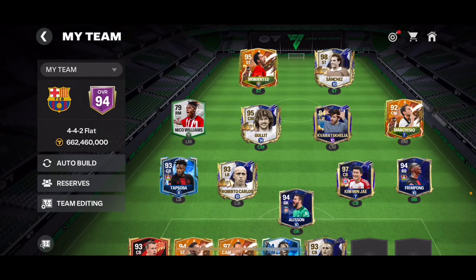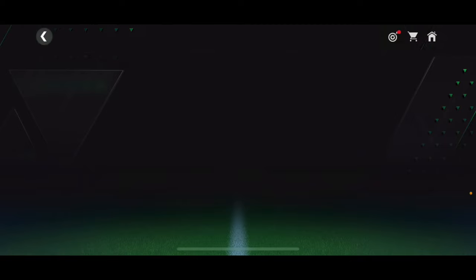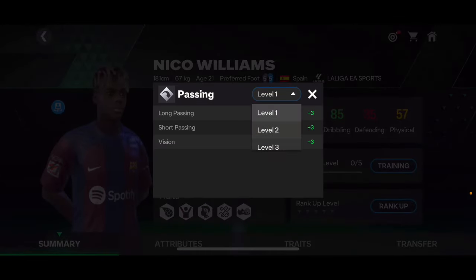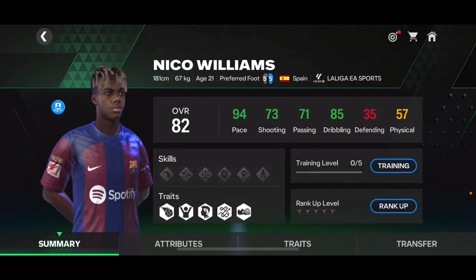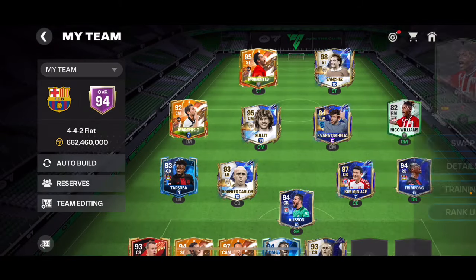We can make it work where he only loses one overall as a left midfielder. You can check if a player has a second or alternative position. For example, if you look at Nico Williams' skills and level up passing to level three, you can see left mid listed as an alternative position.